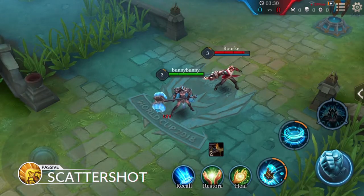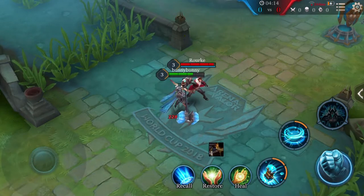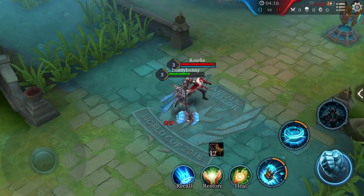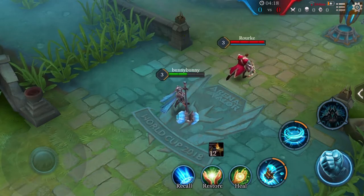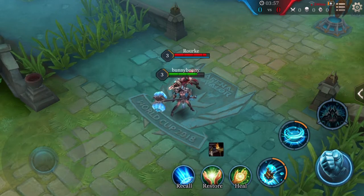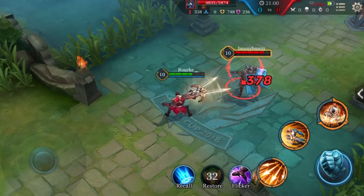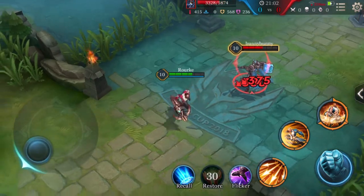Passive: Scattershot. Rourke's crossbow fires special bolts, with each bolt reducing an enemy hero's armor on hit for 6 seconds, stacking up to 12 times. Only the two bolts in the middle are capable of critical strikes, dealing additional damage according to the bolts that hit the enemy.